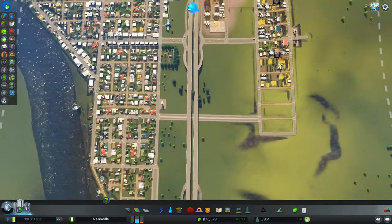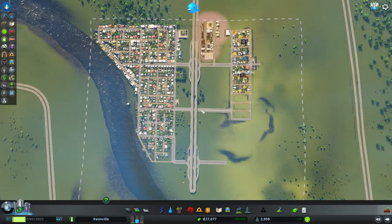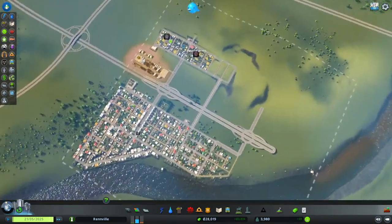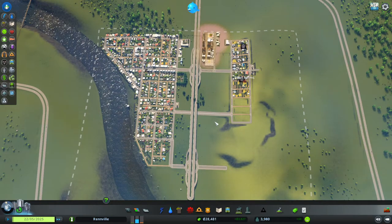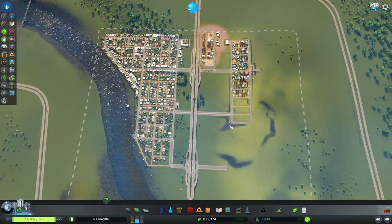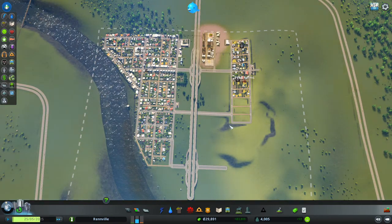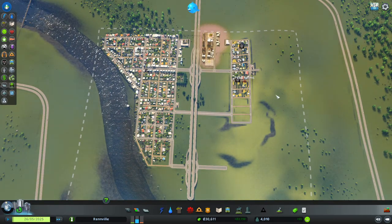That's the end of episode 4. We looked at the landscaping tools, how to extend our highway and produce another off-ramp. Obviously it's entirely up to you how you want to design the layout of your city — there's no one right or wrong way. If you like this episode please click the thumbs up and if you like my content please subscribe. It will help other people find the videos through the YouTube algorithm. Thank you very much and hopefully I'll catch you next time.